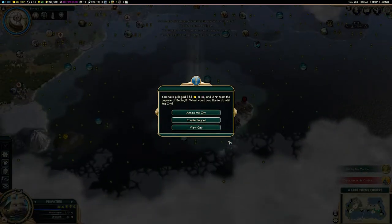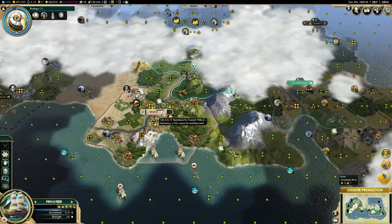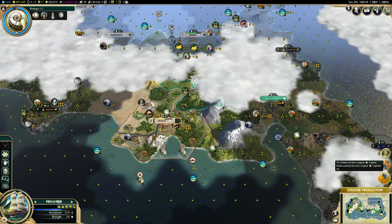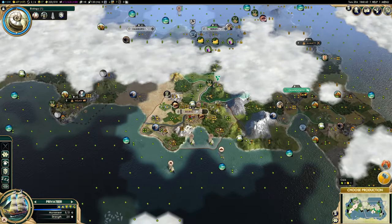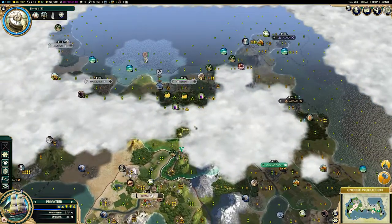We pillaged 153 gold and annexed the city. That's on top of the 27 gold that our privateer — which unfortunately died — stole last turn, so we netted almost 200 gold out of capturing this city, and it only took two turns. And that, my friends, is the true power of naval combat in Civ V.